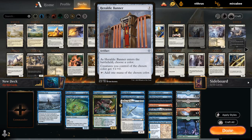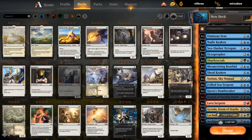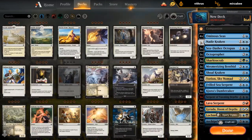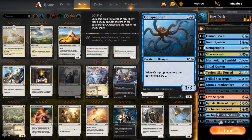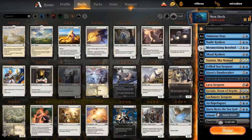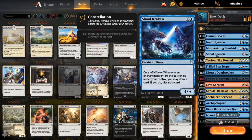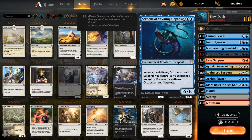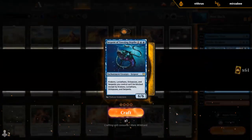Banner naming blue — and this is a combo with Nadir Kraken if we play the good cards. So let's max out on Ominous Seas and Nadir Kraken. Benthit also makes blue illusions so that still synergizes with Banner. We'll play like two Serpents of Yawning Depths.